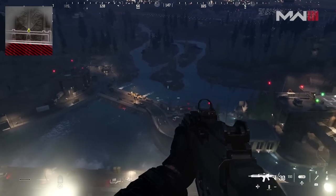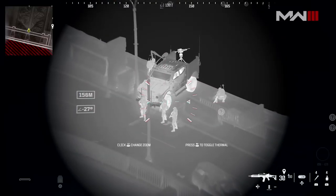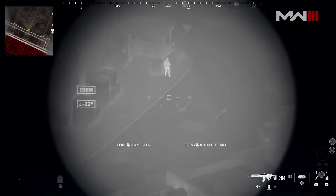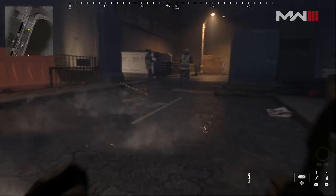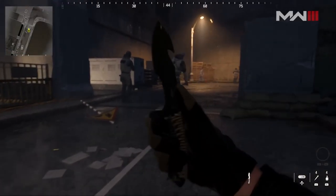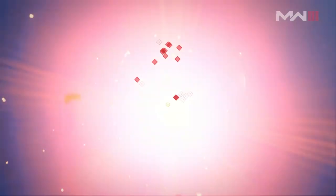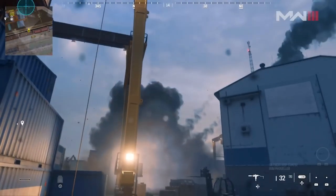The final weapon was difficult to grab a screenshot of — I had to go frame by frame on my keyboard to find the name. It pops up in the bottom right corner just after you use the cruise missile inside Open Combat. I thought it was a mini Uzi, that's what I had in my notes, but when I did the frame by frame it's actually called the WSP Swarm.